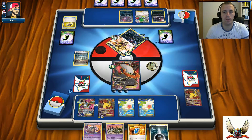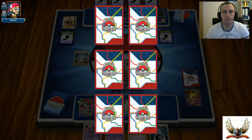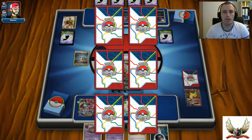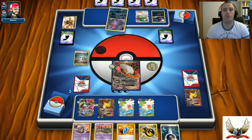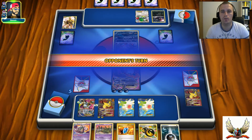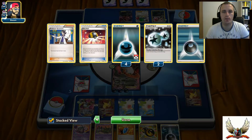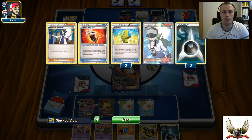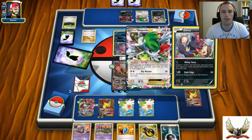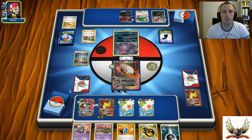Next turn I can play Trubbish. There's a Double Dragon Energy again - and my opponent decided to go with Yveltal in the active spot, a normal choice since he can use that attack. The question is how many Target Whistles he played. There's Yveltal and Secret Ash, but I don't have Lysandre. Where's my Lysandre? I really need Lysandre so I can knock out his Zoroark on the bench, because that Zoroark is the only attacker he has.